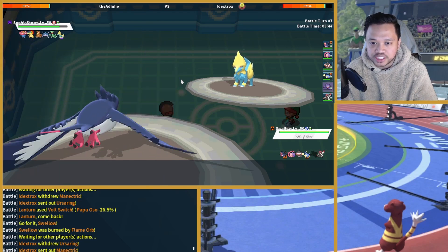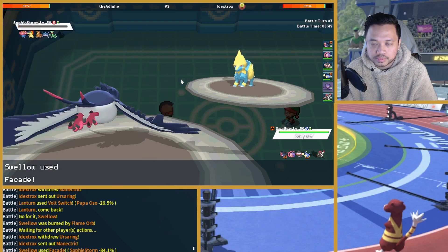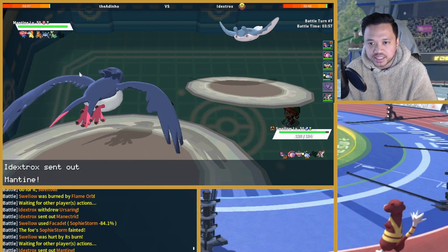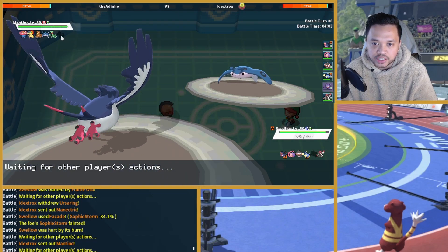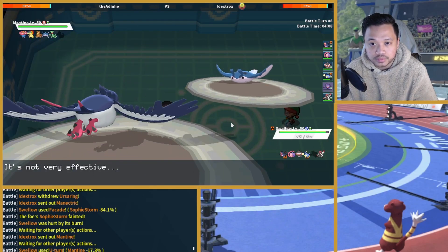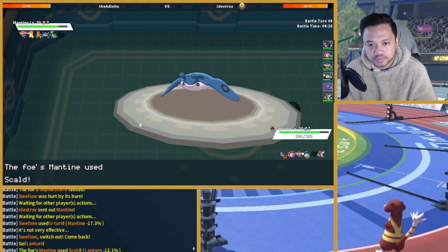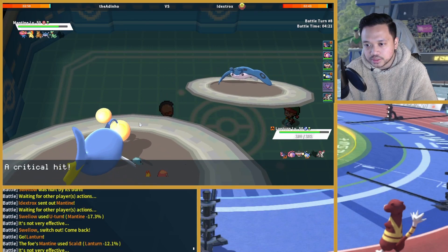He goes into my Nettrick — that Pokémon is going to die. So that's a kill. Mantine comes in — I can just U-turn into Lanturn again. Now that Nettrick is gone I get three Bolt Strikes, which is quite some damage. I'll get Lanturn in.